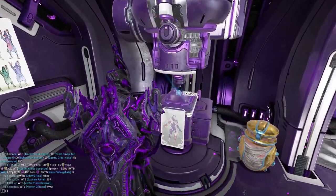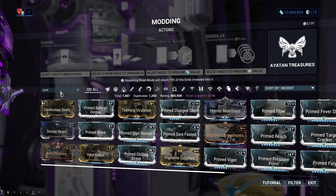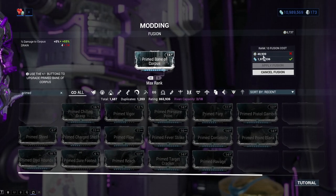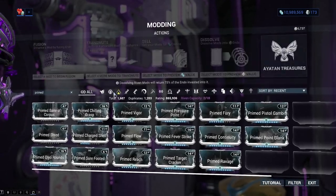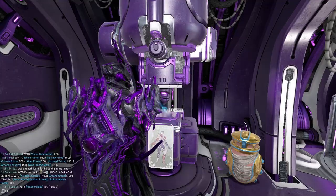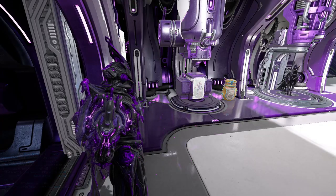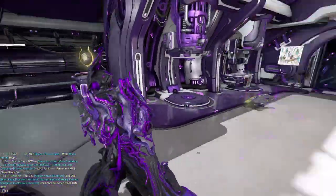Another cool thing to spend platinum on — though you don't necessarily need to, and you can get some with ducats — is primed mods. For leveling up a primed mod from rank 0 to rank 10, you need 41,000 endo. If you have 41,000 or 80,000 endo, you purchase an unranked primed mod or farm it through ducats and buy it from Baro Ki'Teer, level it to rank 10, and sell it for a decent, juicy profit. Primed mods are a cool thing to spend platinum on when they're not too expensive and you can make a profit. Otherwise, just wait until Baro Ki'Teer arrives.